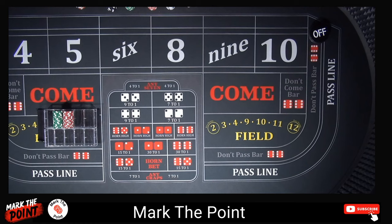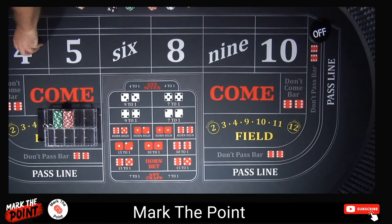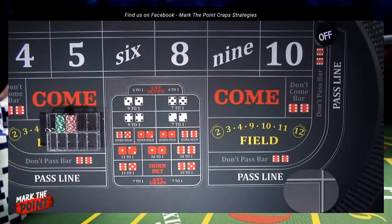All right guys, let's start it out. I am going to bump up my bank a little bit — I got $600 here, let's go with $1,000. So we're going to go with a $1,000 bankroll. I think $1,000 is going to be enough because you're regressing on the first hit back. So let's do it, here we go. We're going to get a point established here.